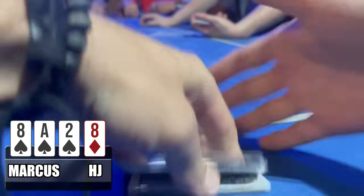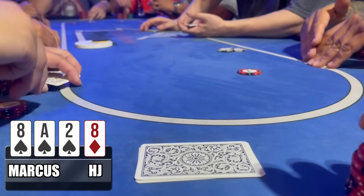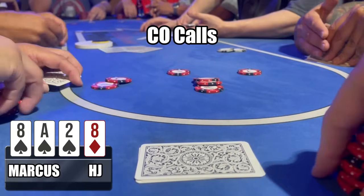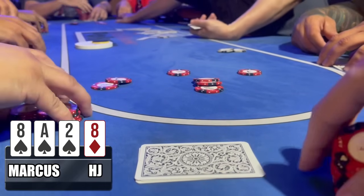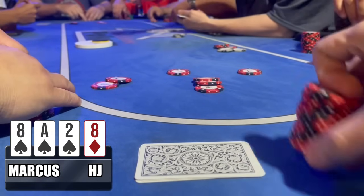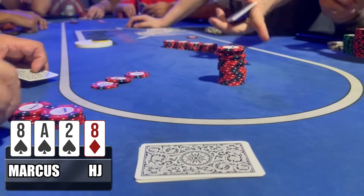Next hand — not double board, just regular PLO. I have ace-eight-eight-deuce with three spades, the ace being one of them, so we have the nut flush draw. I raise to $15; I only have $80 in my stack and I'm a little tilted. Cutoff calls, big blind calls, under-the-gun calls, and it gets to mid-position who decides to pot it — makes it $100. I'm all-in for $80.